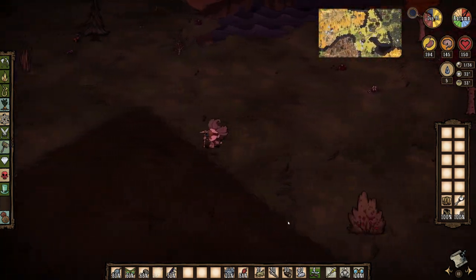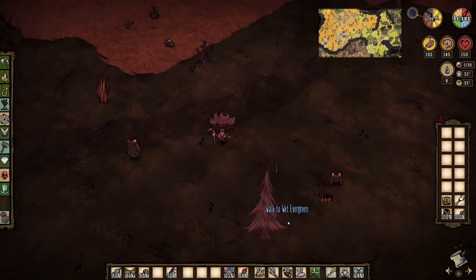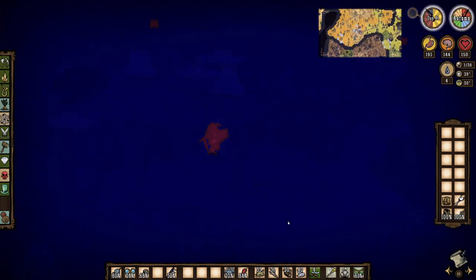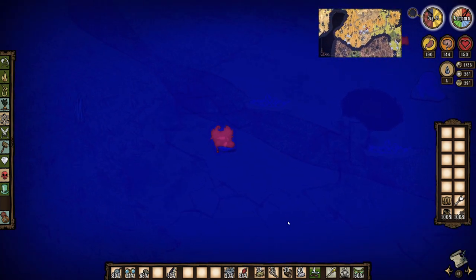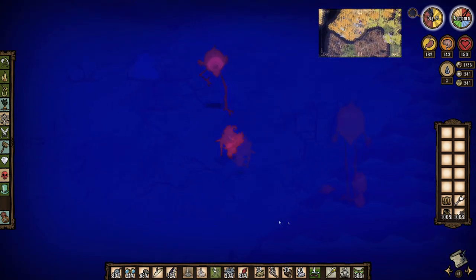As it gets close to night, I head over to the walrus camps as I seem to remember having left an extra walrus tusk on the ground out here, which I'll need for a brush for future beefalo taming. And yep, camped by the tall bird nest has the tusk. I find the tall bird killing some frogs, the legs of which I pick up.